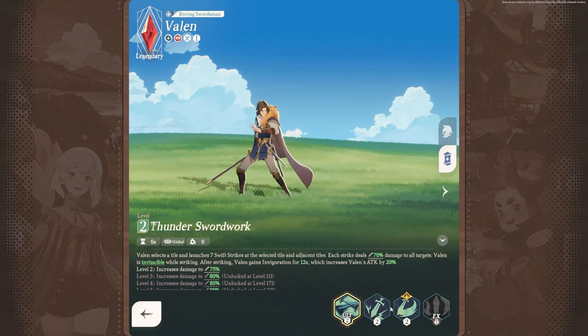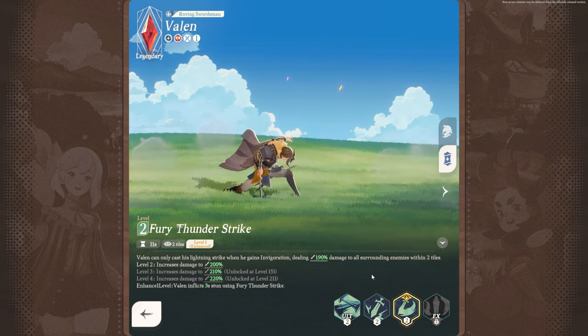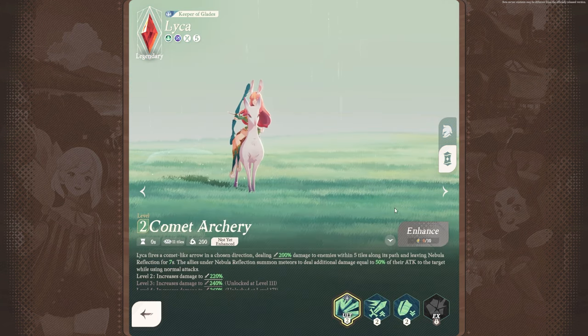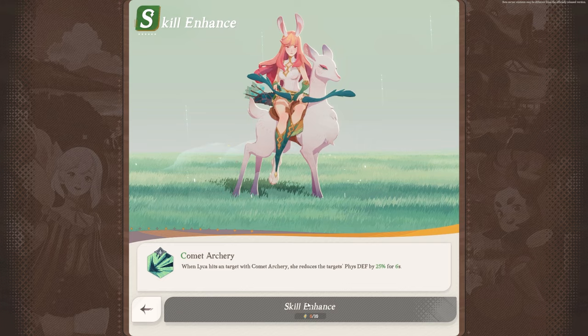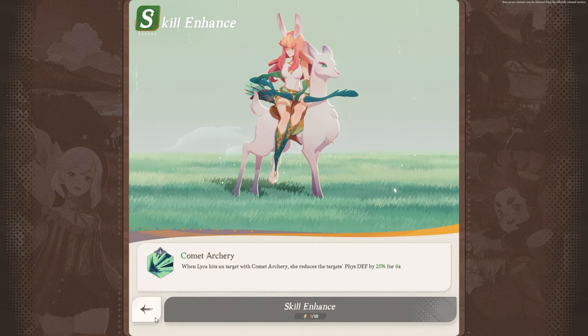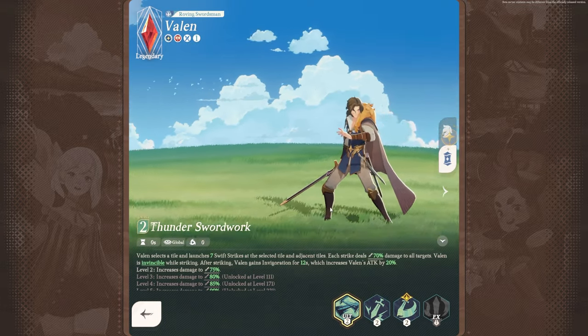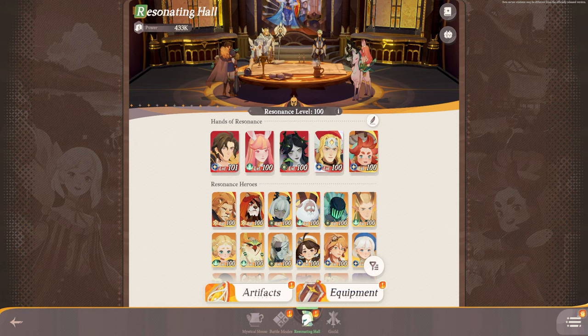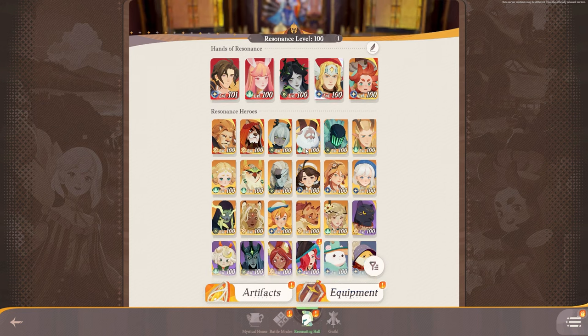There are also skill upgrades, which basically use actual materials. You use these crystals here. I would recommend trying to hold on to some of your stuff, especially if you don't know who to build at the beginning of the game. But that actually moves me on to the next part, which is about elite heroes and epic heroes naturally.